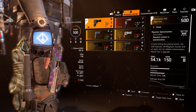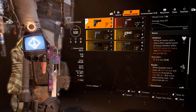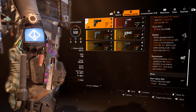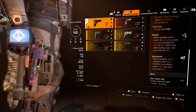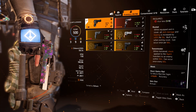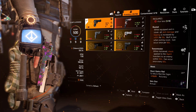My sidearm is the Survivalist sidearm, the D50, with Rooted and Transmission. Rooted gives extra skill damage. Transmission: while holstered, shock applied to the agent transfers to an enemy within 10 meters — can occur once every 60 seconds. With this you will not get shocked, which is a good thing. Accuracy is the mod of choice.